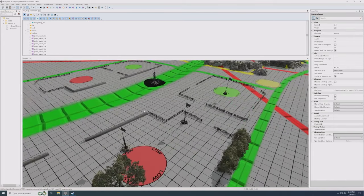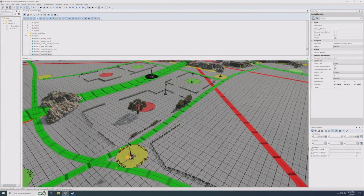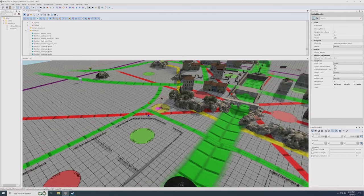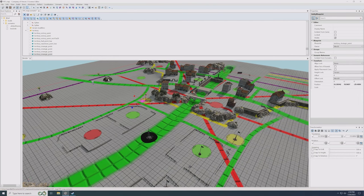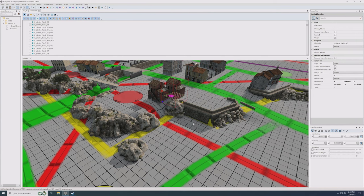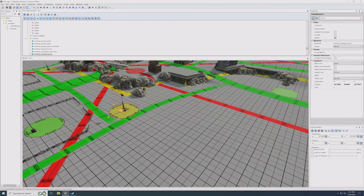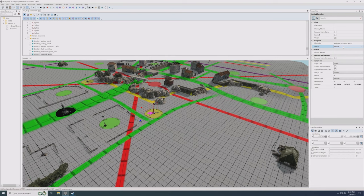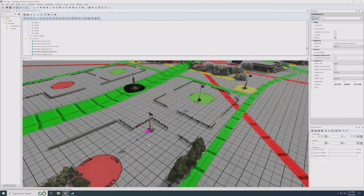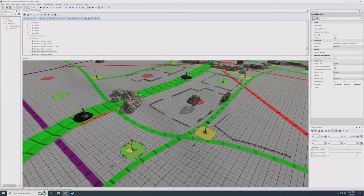Let's grab the strategic point and place one on each strategic spot — copying them across. One important thing: don't copy territory points from your HQ sectors, because HQ sectors are already owned by a player. You don't want territory points starting as already owned unless that's intentional, so always make sure your territory points are owned by the world. Now let's do the same with munitions points — for now keeping all at low, then adjusting to mediums or highs based on the total resource count.